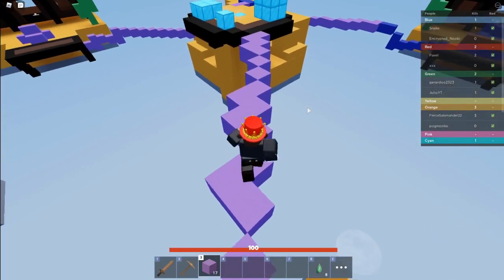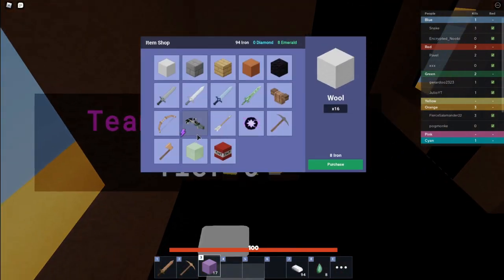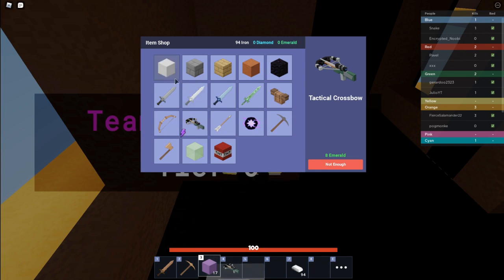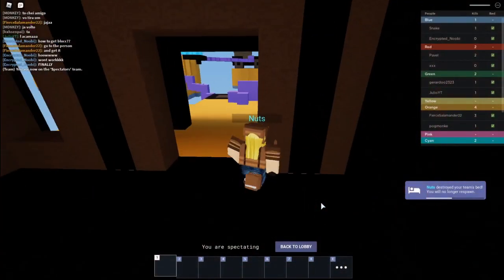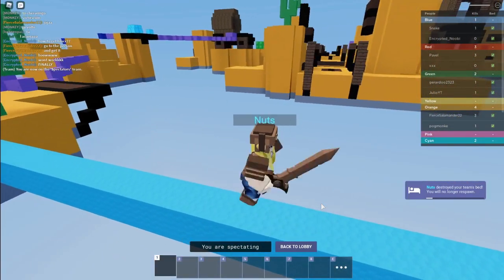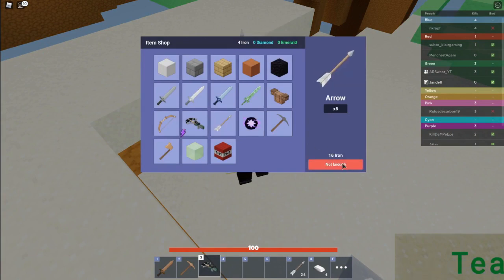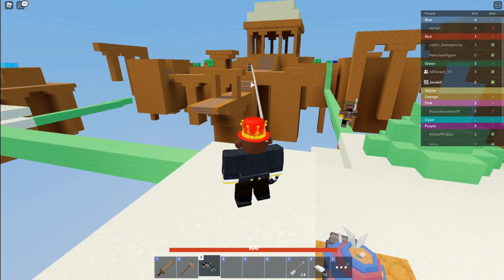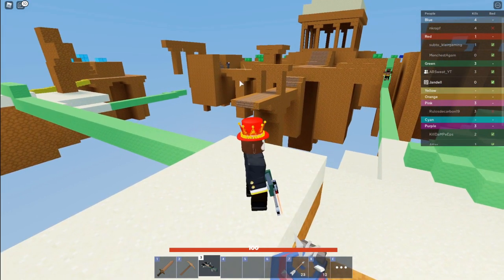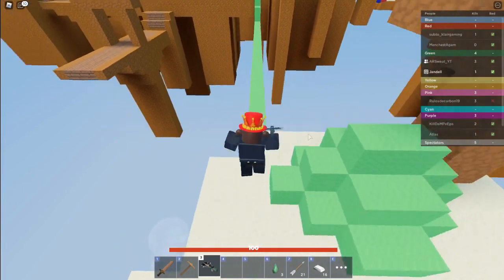Now we just gotta wait about three seconds and then we can afford the crossbow. Alright, got the emeralds. Now as long as we don't die on the way back we can get the crossbow. Right over here — I'm hoping this crossbow is pretty good. Get some arrows — wait, no no no no! What are you doing? I just got the bow and then they killed me. This person stinks. Heading back to lobby.